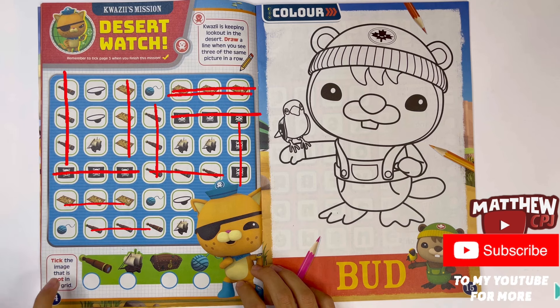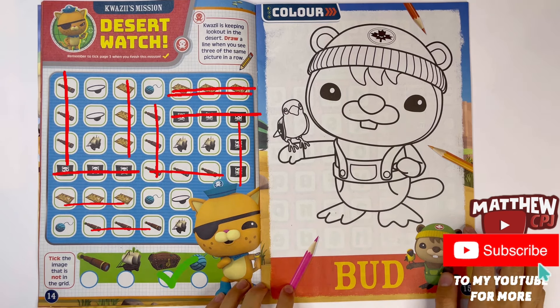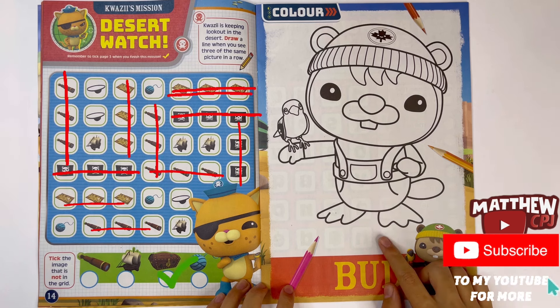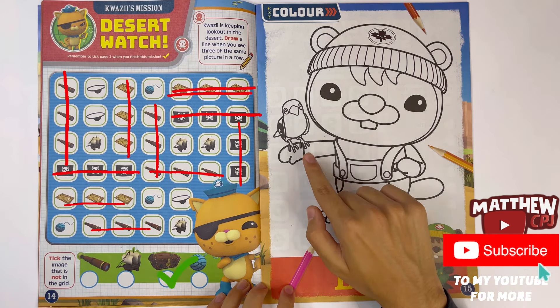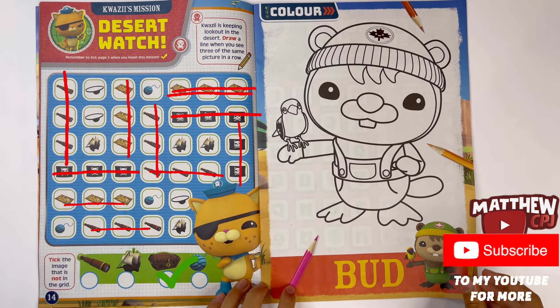Take the image that is not in the grid. Got a telescope, pirate ship, treasure chest, and a ball of yarn. This must be the treasure chest. Here you can colour Bud - he's one of the Octonauts, he's a new member to the crew. And you can colour a Drongo bird on his arm.